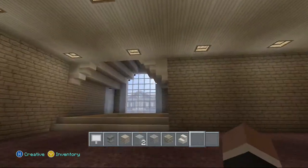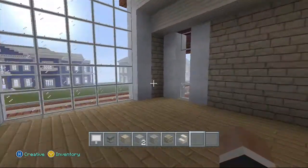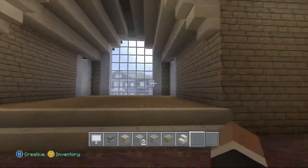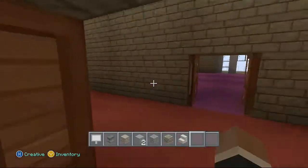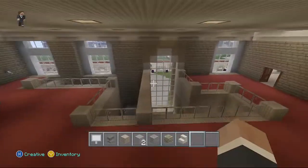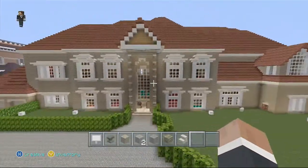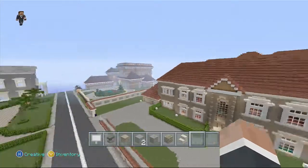This is the master bedroom. And then this was gonna be the master bathroom up here. Pretty cool window here, seeing the big house up there. I basically looked at an actual picture of a house and built it on Minecraft.